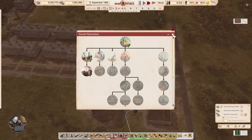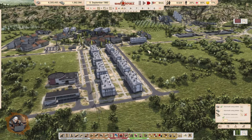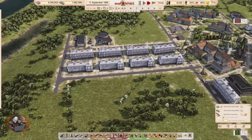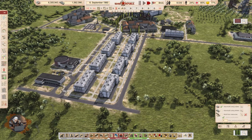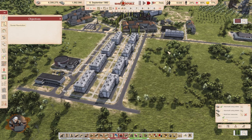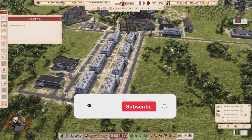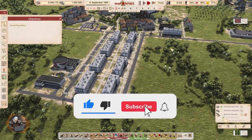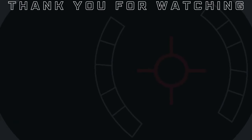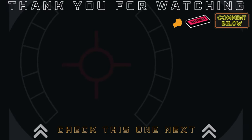Finished! That was nice. Awesome progress today — with our citizens getting smarter we will have more productive work days and more opportunities for future development. But that's for the next episode, where we are going to tackle education, and then we have to take care of healthcare because I think we have people dying. If you have any questions, recommendations, or suggestions, don't hesitate to share them in the comment section below. Give the video a thumbs up and subscribe to the channel. Thank you for watching and see you in the next one!